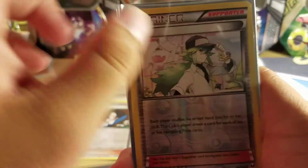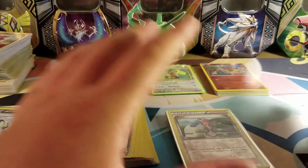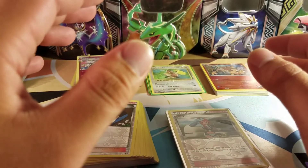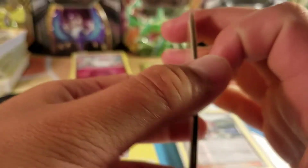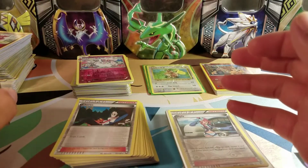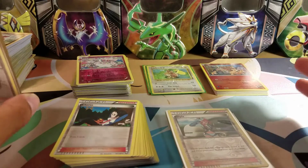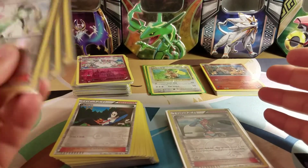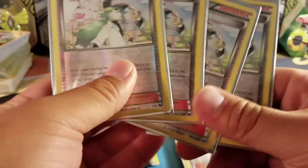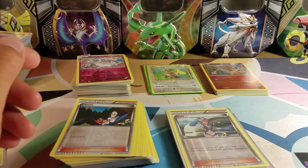If you are interested in TCGO codes, I have over a hundred of them — mainly Sun and Moon, Guardians Rising, and Evolutions. I don't play online and I don't want to keep those around, so I will work out trades for codes. If you want codes and you have cards I'm interested in, or there are cards I'm looking for, let me know and we can work out a trade that way.